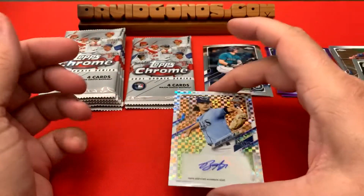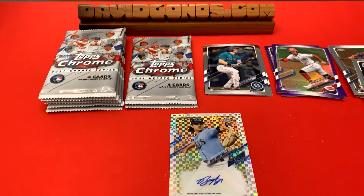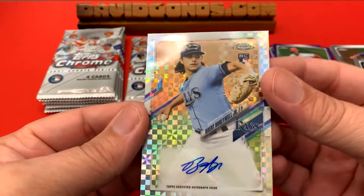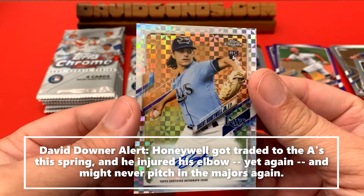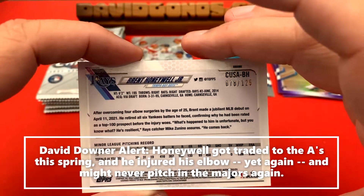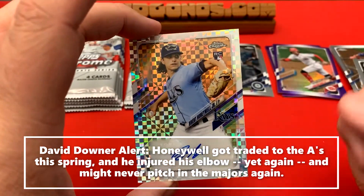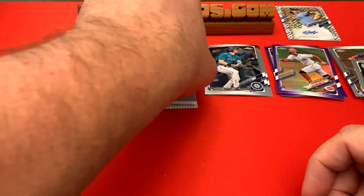We're gonna pause this for one second so I can go get my loupe, which I forgot. All right, I'm back — I call myself a professional non-professional breaker. Brett Honeywell — one of the top rookies for the Rays, one of my favorite teams ever. That is stellar — a nice autograph, one out of 125. Very nice, was not expecting to get an autograph. That's a pretty cool looking autograph too. Fantastic — I will sleeve that up in a minute.